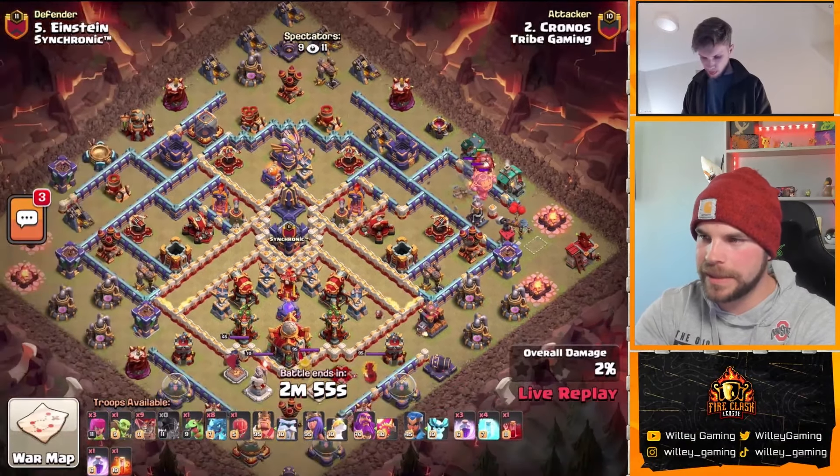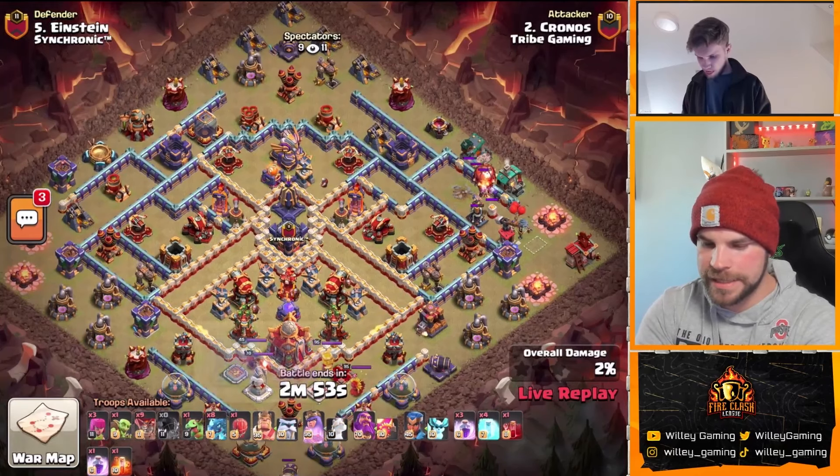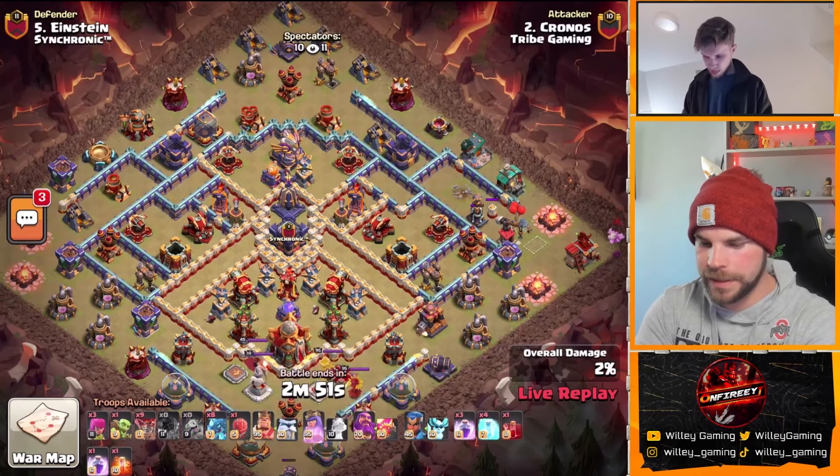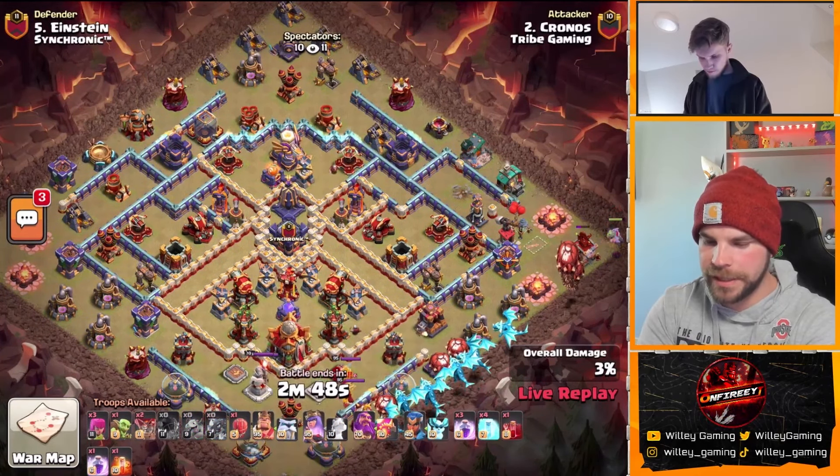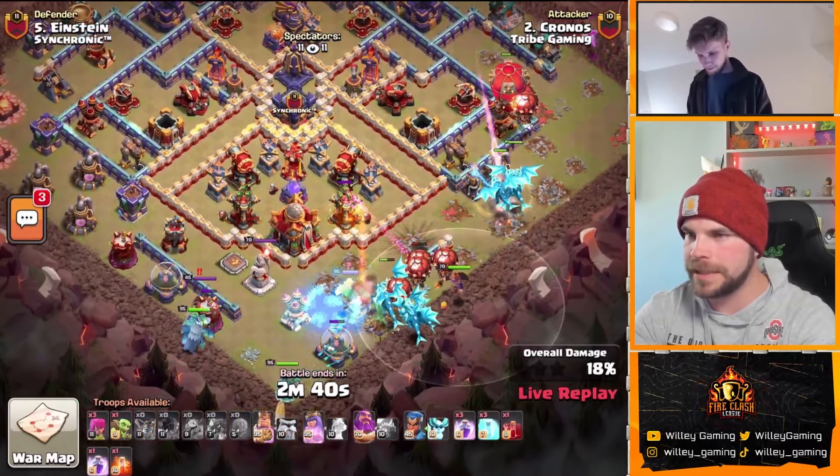Rocket Balloons to kick it off. He's coming in with the Electro Dragons — it's going to be a quick attack. Let's quickly look at the Hero Equipment. We do have the Healer Puppet with the Queen, Healing Tome with the Warden, no new equipment with the RC. E-Dragons are in the bottom right side of the base. We got the Baby Dragon on the right side and the Heroes on the left.